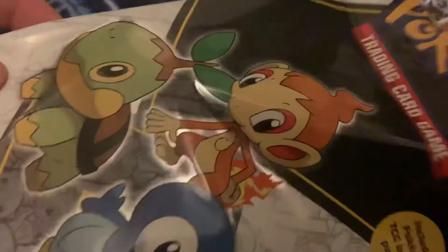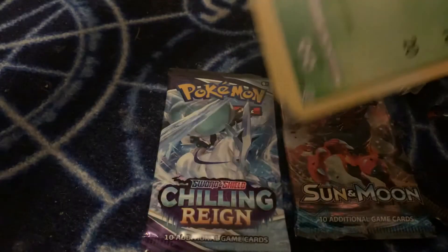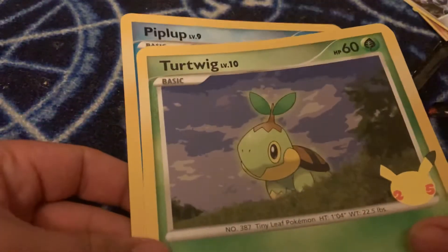Now let's move on to this guy here. We've got some oversized cards and a few other goodies — some Sun and Moon and Chilling Reign big full arts. We've got Turtwig, Chimchar, and Piplup.